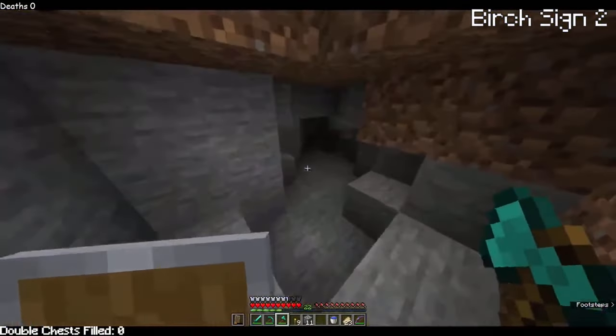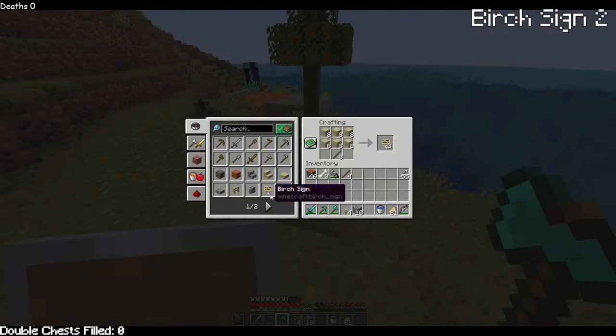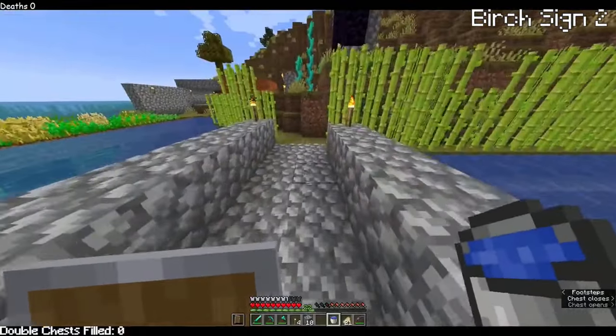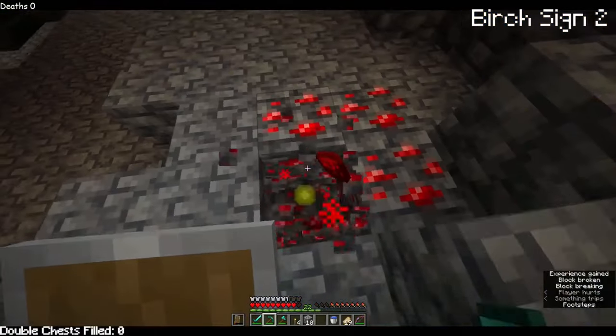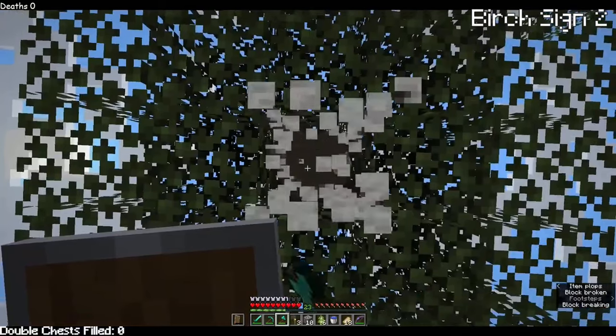Video 2 starts with a little exploring — found a cave nearby my house. Then I got a couple of birch trees that grew up, obviously immediately made them into signs, and put them right into the chest. I do love seeing that number go up. And now I'm grabbing some kelp, gonna be making a kelp farm, even though I don't really need it right now. Had to go get redstone though, didn't have any in the house.